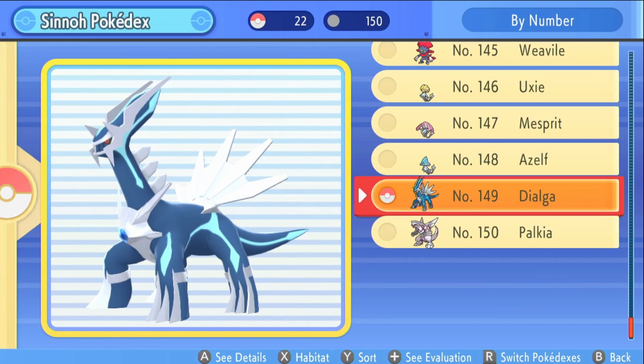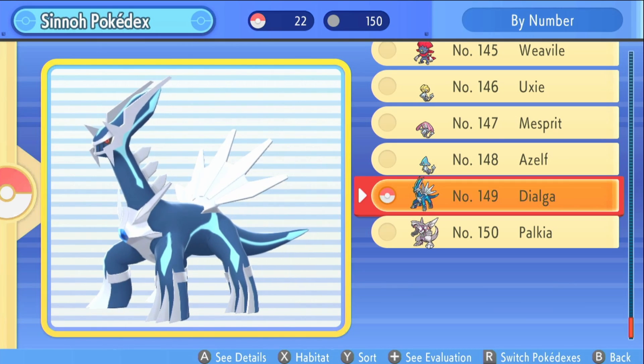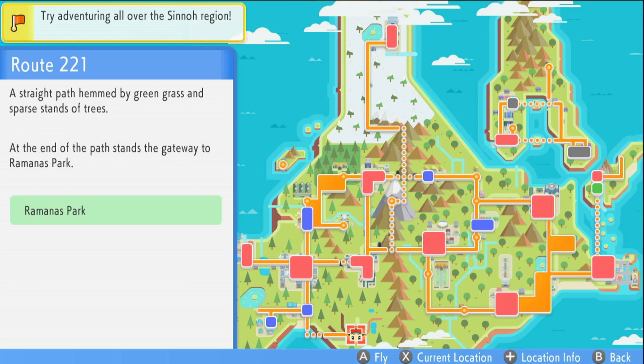First you're going to need to have completed the game, seen all 150 Pokémon in Sinnoh, and got yourself the National Dex. Then you want to fly over to Ramanas Park, or the end of Route 221 if you haven't been there yet.